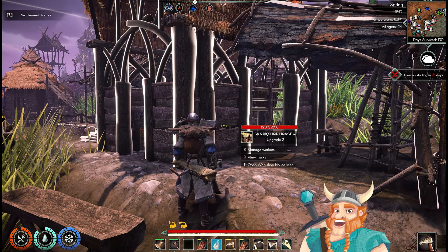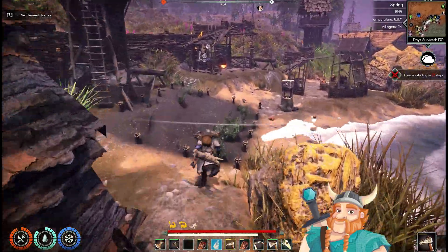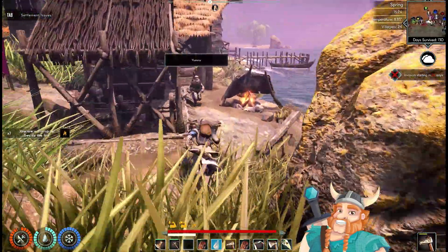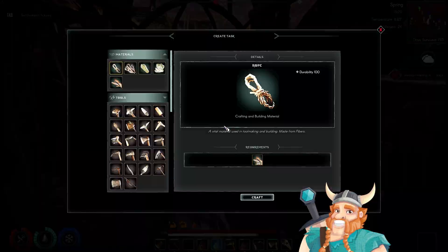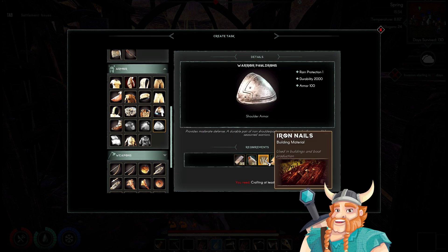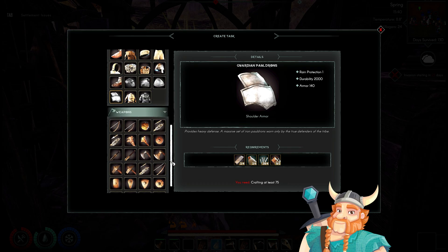At some point, as you or your village smiths become more proficient in crafting with iron, you will notice that new items become available. Some of these items will require a smithing skill of 45, while the most advanced ones will need you to reach a skill level of 75. Keep honing your skills and leveling up your smiths to unlock these powerful upgrades and enhance your village's capabilities.